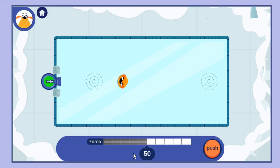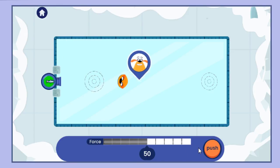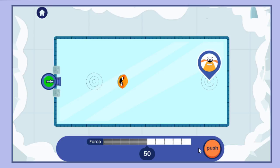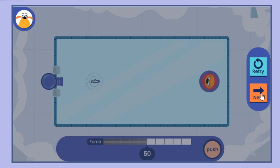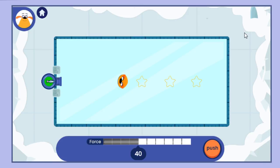Prediction time! Predicting is guessing what will happen. Tap on the ice to put a target where you think the plushie will land. Prediction time! Predicting is saying what is going to happen before it happens.